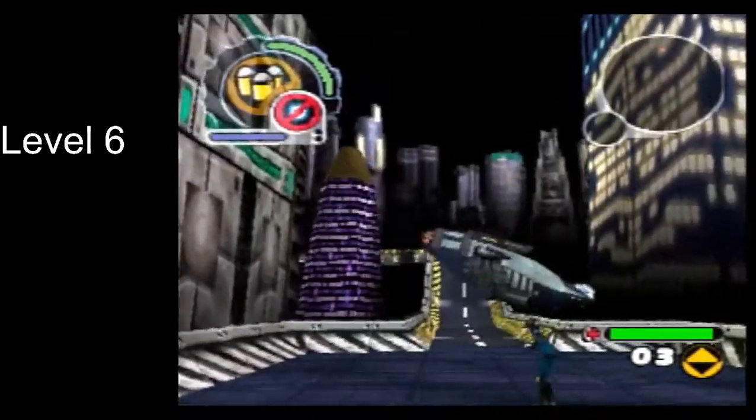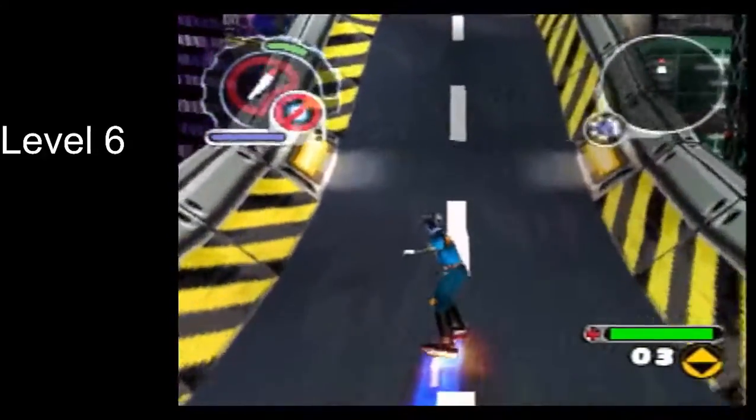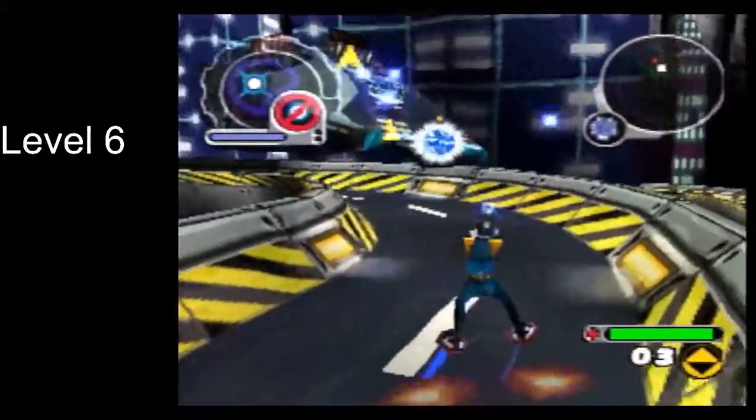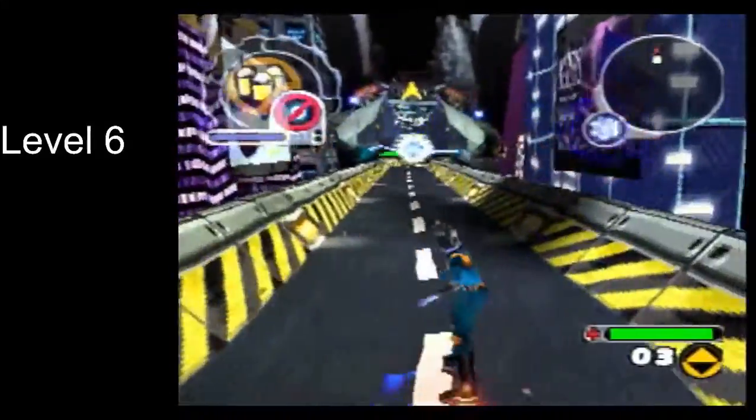We're going to immediately start the boss by switching to rockets. Try to hit about seven rockets into it at the base of the ramp, and then use a few more once you're at the top.